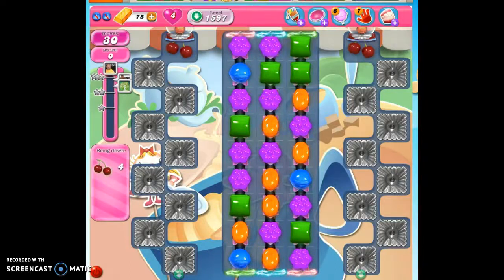Hi friends, this is Susie, your Candy Crush Guru, here to help you solve the puzzle of level 1597, where we have 30 moves to bring down 4 ingredients and reach 40,000 points.